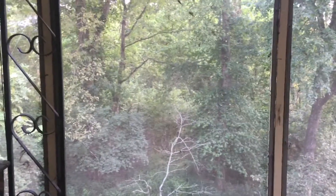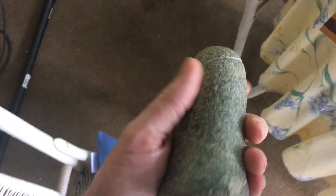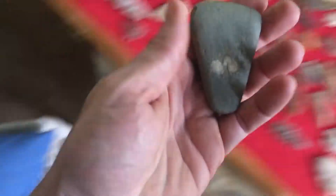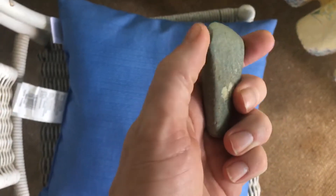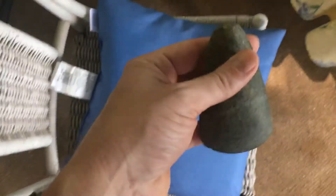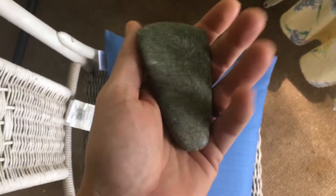Alright guys, this is my top 12. I'm gonna get started. It's a Bell Pestle, plowed field, heavily polished — it's got a few nicks on it but it is very smooth. I'm gonna go with my small adze next. It's got a little ding right there but it's still very sharp. Another plowed field find after the disc — this is the perfect adze. There's a ding on it but it's still very sharp.